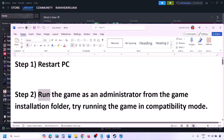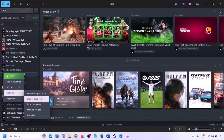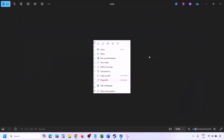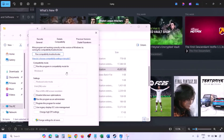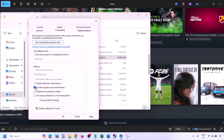The next step is to run the game as an administrator from the game installation folder. Go to Steam, go to Library, find the game, right-click and select Manage, then click Browse Local Files. Once in the game installation folder, right-click the game exe file, select Properties, go to the Compatibility tab, and put a check on the box which says 'Run this program as an administrator.' Hit Apply and then click OK, then launch the game from the game installation folder.